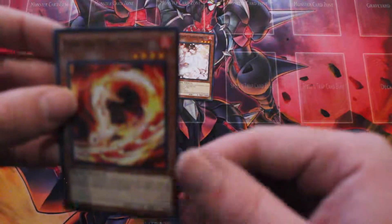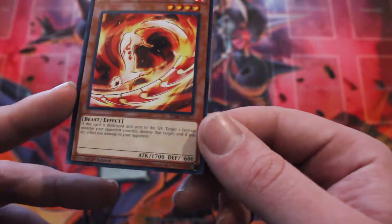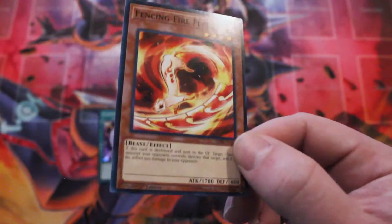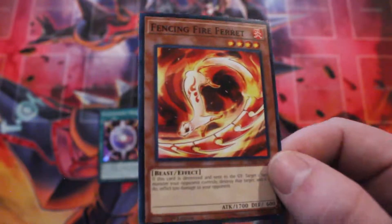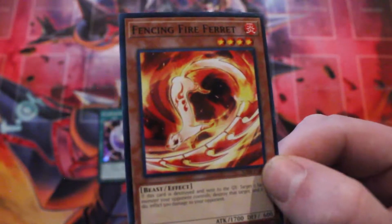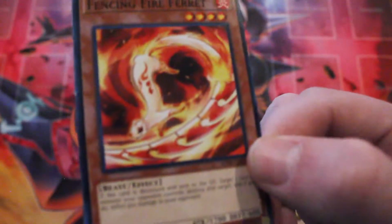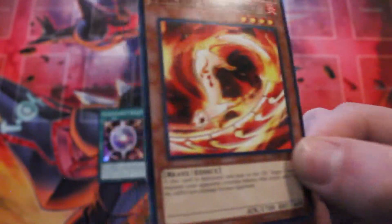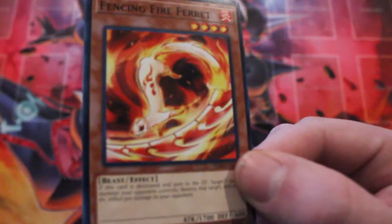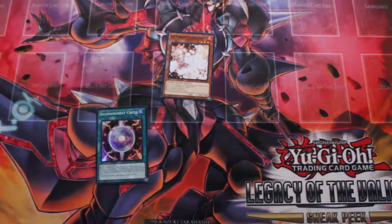Next up is Fencing Fire Ferret — it's Level 4, Fire, 1700 attack and 600 defense, a Beast-type. If this card is destroyed and sent to the Graveyard, you target one face-up monster your opponent controls, destroy that target, and burn your opponent for 500 damage. It can be a neat little tech card; I don't think it'll see too much play right now unless you do something crazy with it, but it is spot removal with a neat burn bonus. If your opponent's got a big beat stick, just set the Fencing Fire Ferret and hope they kill it — or you can kill it with your own card, even crash with it. He's a good card, just keep him on the back burner.